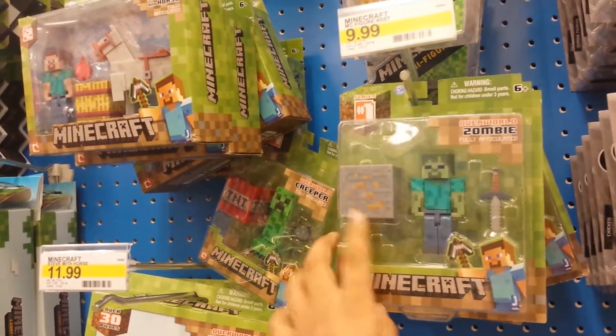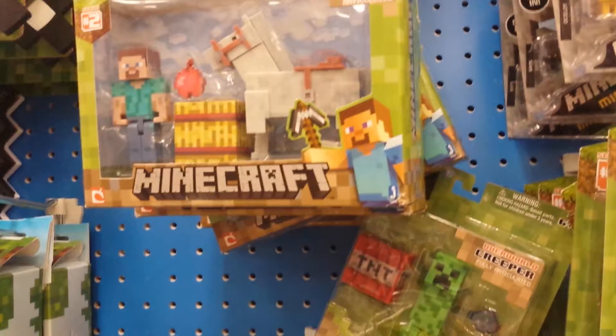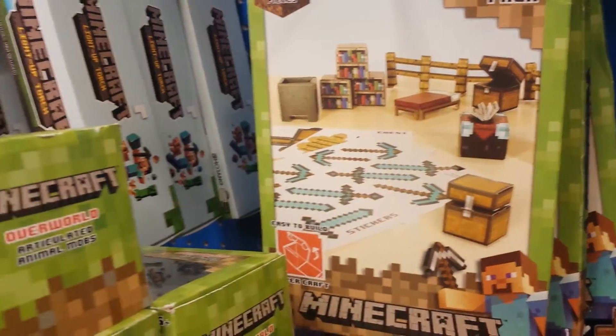There's a zombie with a gold ore. There's the utility pack, the overworld pack, for all the different stuff, with an enchantment table.